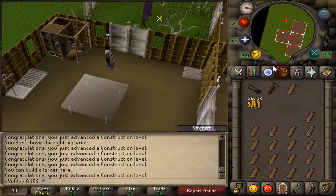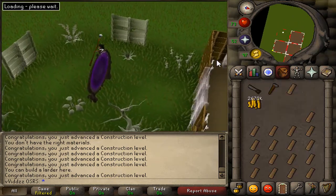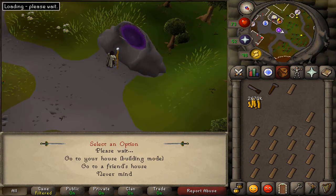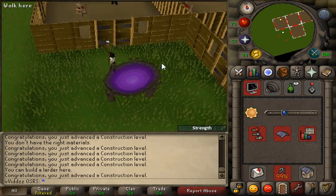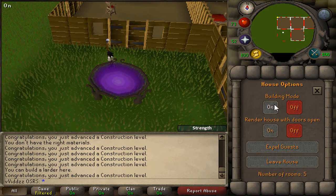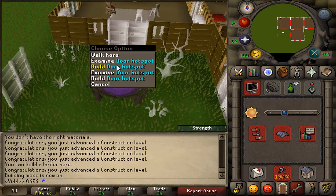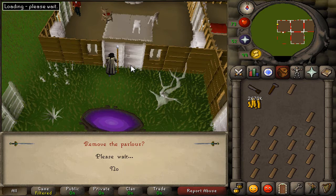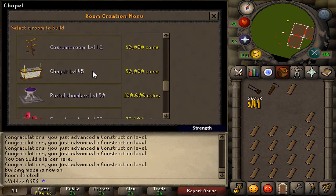It's a massive milestone reaching 47 Construction, so I may as well build the altar now. I'm going to enter the portal to see what room I spawn in, because whenever you enter a house portal you spawn on the same block every time. This room here is actually the best place to put an altar, so I'll turn building mode on, remove this room, and build the chapel first, then put the portal room to the side of it.